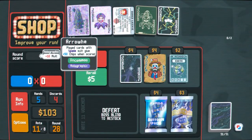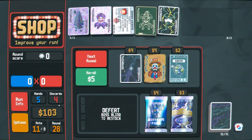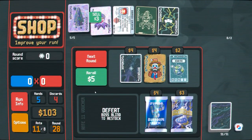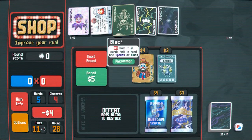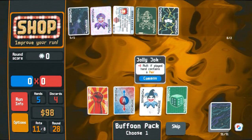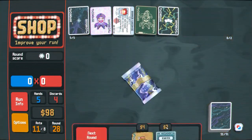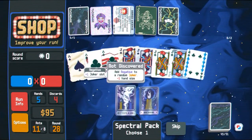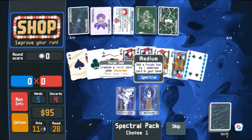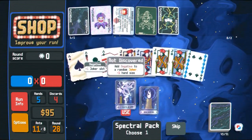We could try going back to Supernova which would give us 40 molts. Look, if we don't change anything we're dead almost immediately regardless, so I'd say we swap out arrowhead for Supernova and at least we've tried something to get things back on track. Open a buffoon pack — could be a good joker in there. None of these really are relevant unfortunately. Spectral is wacky but you never know. Add a negative to a random joker and minus one hand size. Negative — making a joker negative so we can effectively have one extra one. There's something to that.